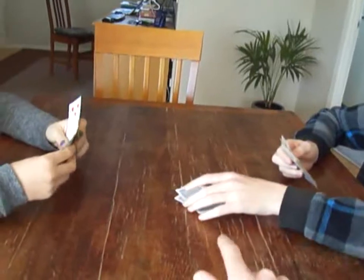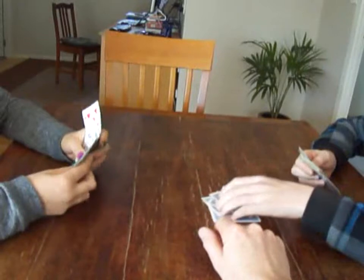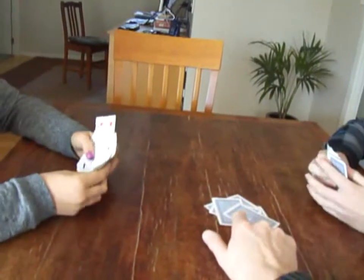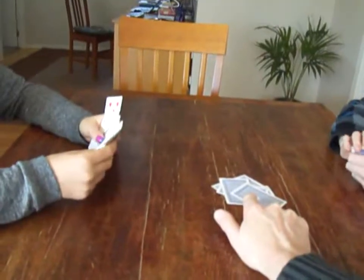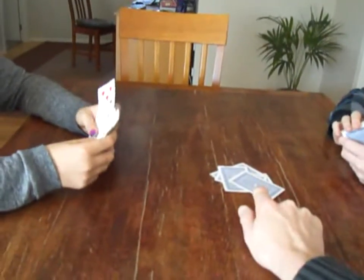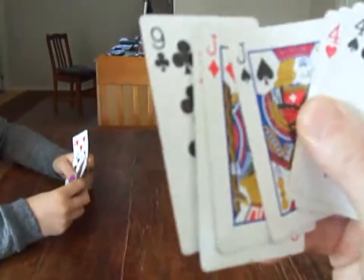Two aces. If I think Rex is lying with his two aces, I can say I doubt it and have a look at the top two cards. If I'm right, he has to pick them up. But if he was honest and it actually is two aces, I would have to pick them up myself. But I'm not going to do that — I'm going to play, because I happen to be sitting on a two.